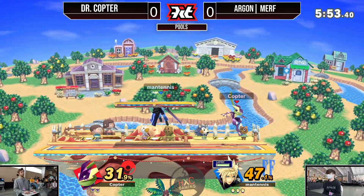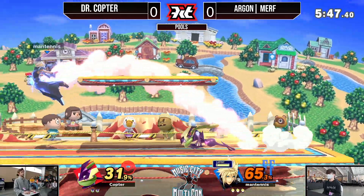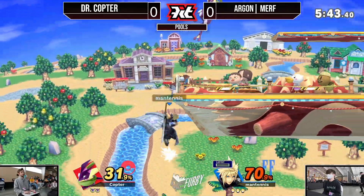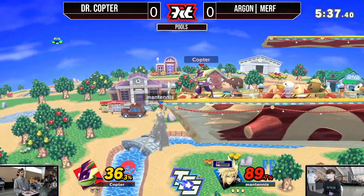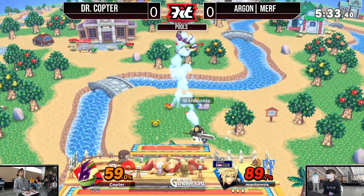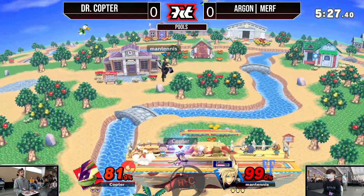We are seeing that to the fullest extent as Murph only has 58% on him. Dr. Copter is bouncing around him, but Murph is not getting mixed up. Murph is playing very well, keeping it very tight — and that's what you need whenever you want to make it out of these pools. I'm very surprised that Dr. Copter did not go for a Hydro Pump whenever Murph was just in free fall.